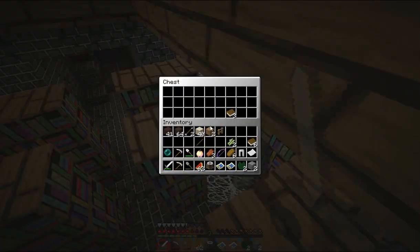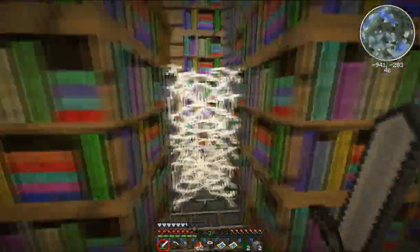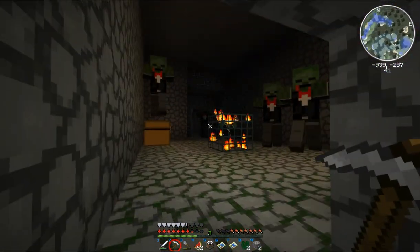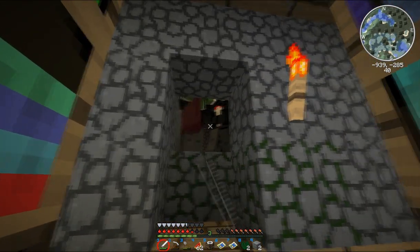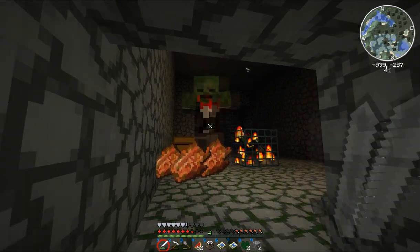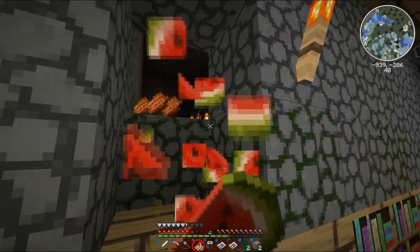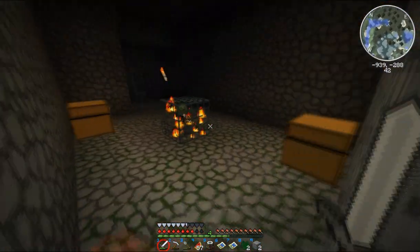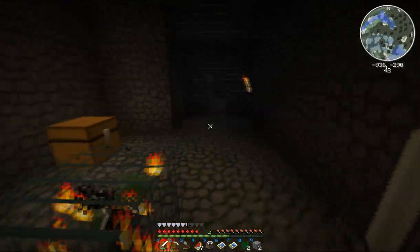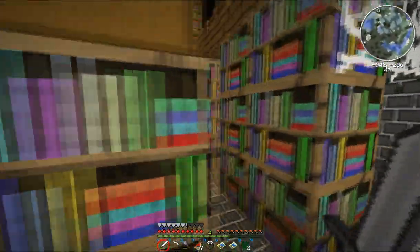Sounds like a zombie breaking down a door — I don't even know where the doors would be in a library. Let's go upstairs and get the high ground. This is neat, I've never been in a stronghold before, I've only seen pictures. There's a chest full of books in the corner — what loot! I see a chest down there too. More books — any more chests sitting around here? Is this a spawner back here? It is! How are those two so close together?